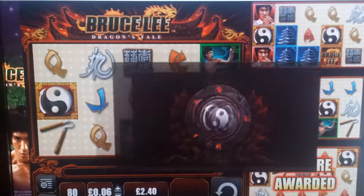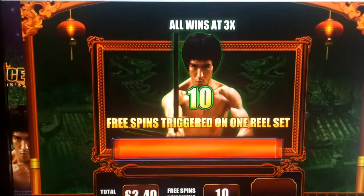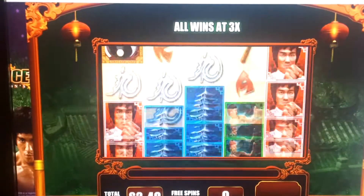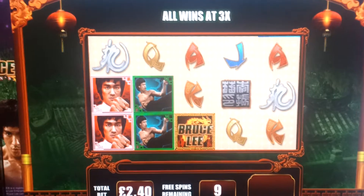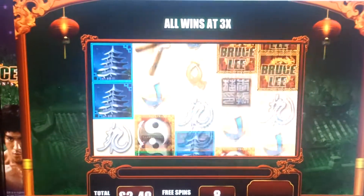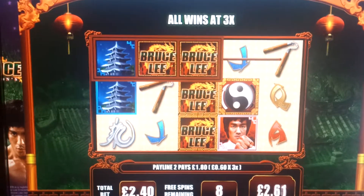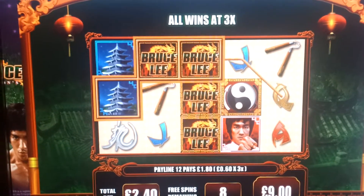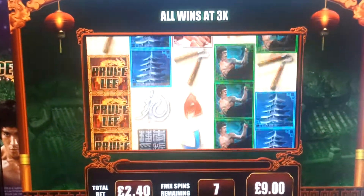We have one out of the four. If you get one out of the four you get three times. If you get two out of the four you get six times. Three out of the four and four out of the four, the best you can have is twelve times a win.